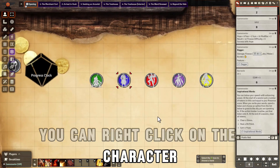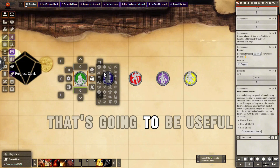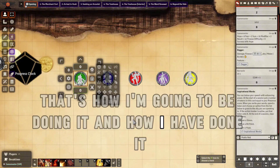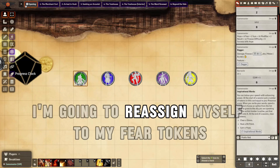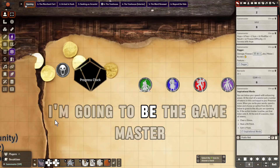Where it's not clear, you can right-click on the character, go to the effects here, and assign a status effect. That's going to be useful for when you don't have an animation to help record these things. That's how I'm going to be doing it, and how I have done it. And that's the basics of how it's going to work. I'm going to reassign myself to my fear tokens, which is what I will be most of the time as game master.